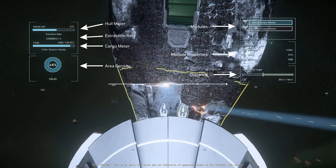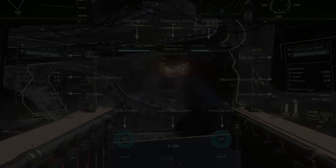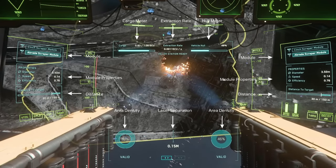Going back to the HUD — just below the properties of the laser we have the distance to target. The lasers have a range of 150 meters and I haven't seen any differences in extraction rate within that range. Switching to the Vulture, we have much the same information in a slightly different format: cargo extraction rate and vehicle hull meters are along the top, while module information and range are down the sides — one set for each laser. At the bottom you have the indicator for material density within the area, and in between is a bar showing the distance between your lasers. By holding Alt and scrolling the mouse wheel you can adjust how far apart your lasers are horizontally. By holding Left Alt and clicking right mouse button you can change the axis, so you can then adjust vertical separation by holding Left Alt and scrolling the mouse wheel.